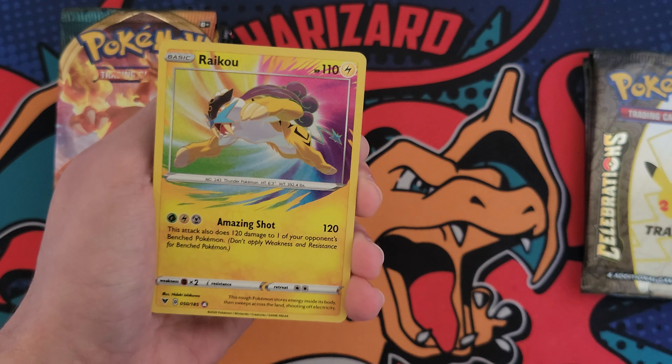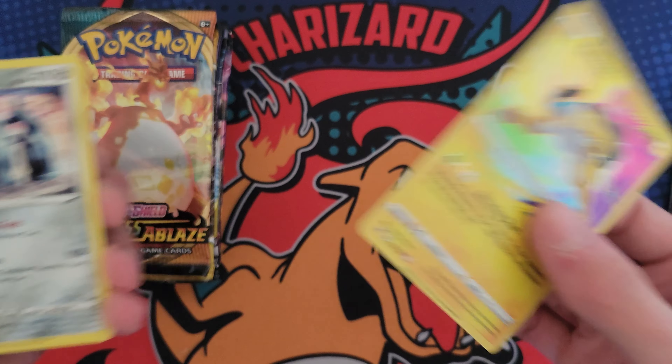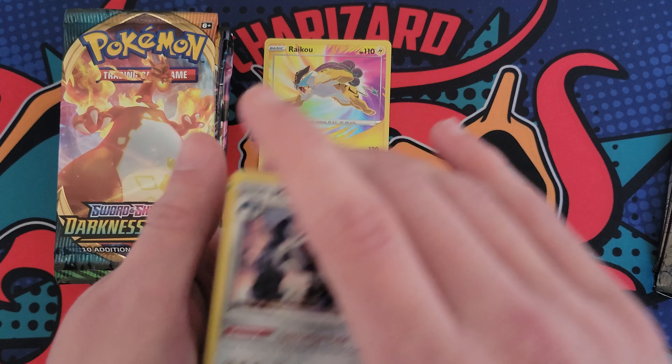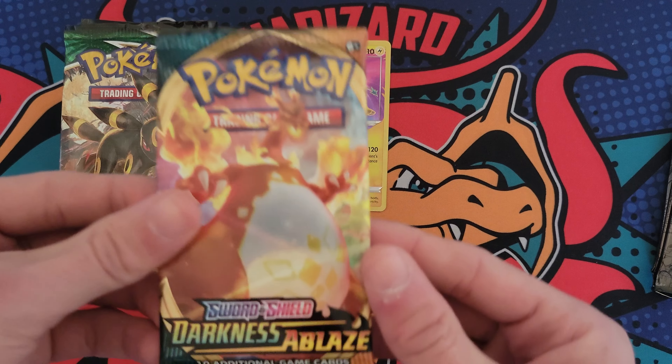Here we go with the first pack — boom, Raikou amazing rare! Let's go. Is there anything behind it? Just a Metagross, but our first pack got us a hit. That is amazing, let's keep it going.